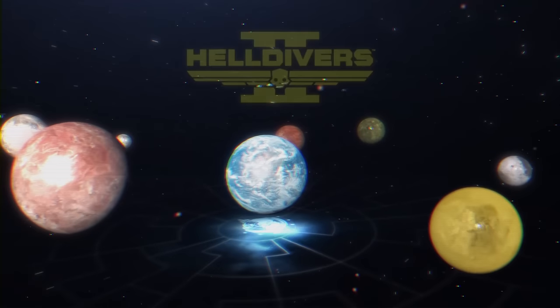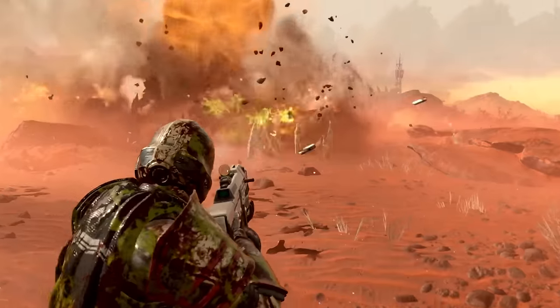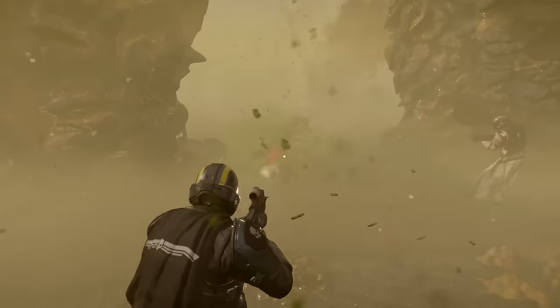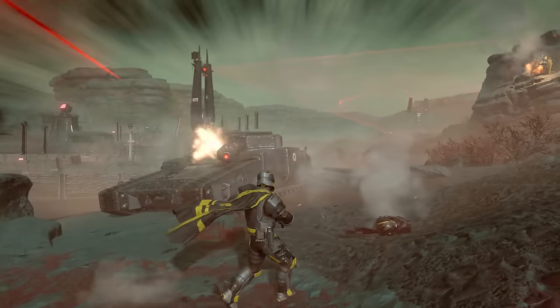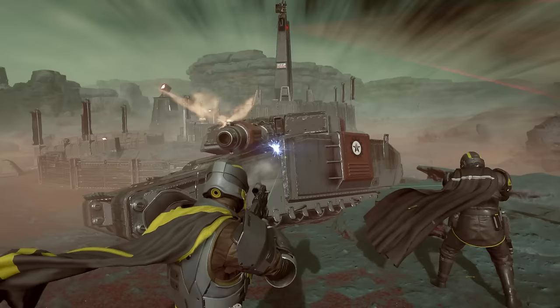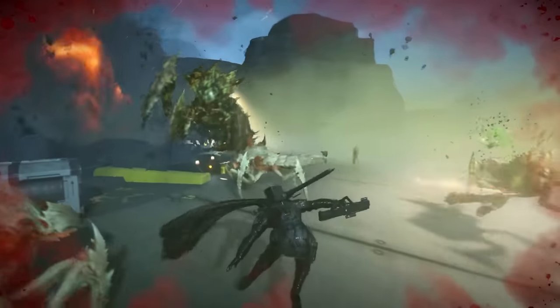Kicking things off this month is Helldivers 2, an online tactical shooter that has you fighting your way through hordes and hordes of alien enemies with a large assortment of over-the-top weapons and artillery while trying to complete various objectives. The game has a big emphasis on co-op gameplay, strategy, and teamwork — well, kind of, as half the fun of the original game was accidentally killing your teammates as you called in supplies that rain from the sky.